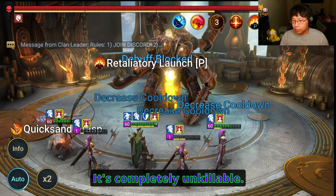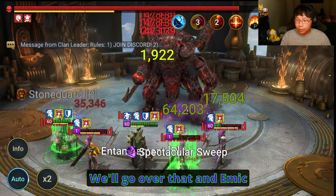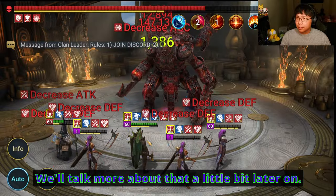It's completely unkillable. The speeds are very tight — we'll go over that. And Emek does need a certain HP threshold — we'll talk more about that a little bit later.